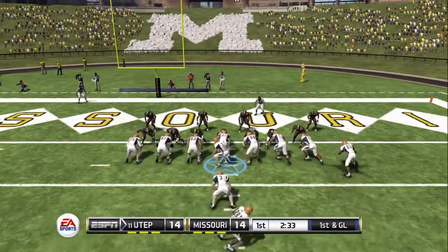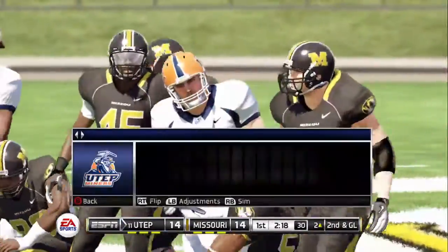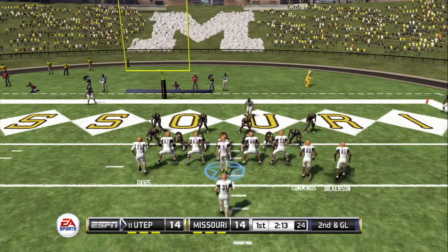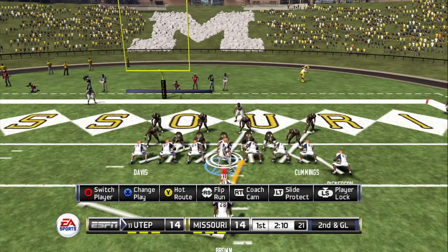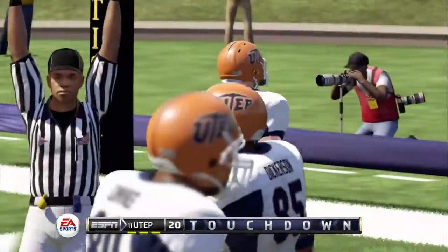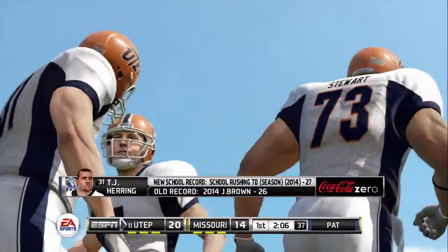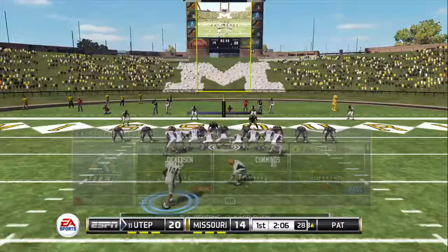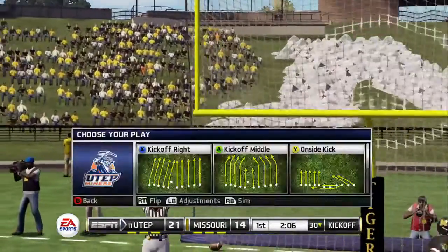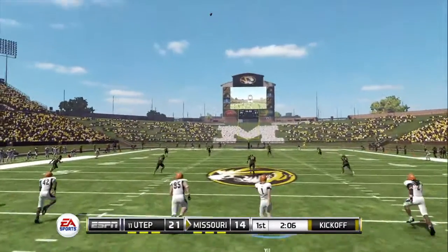They're crowding the line — great tackle at the 2-yard line. The fullback back to the original line of scrimmage. I think everybody in the stadium felt that hit — he really laid some lumber there. He's in, touchdown! And he hits the PAT. So a 9-play, 71-yard drive and the result is 7 points. The score now 21-14.